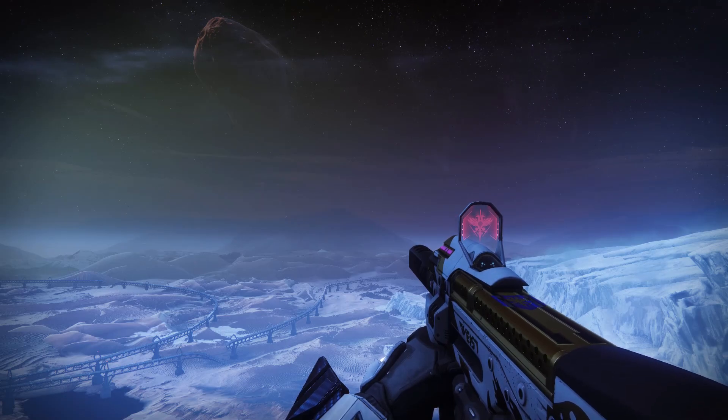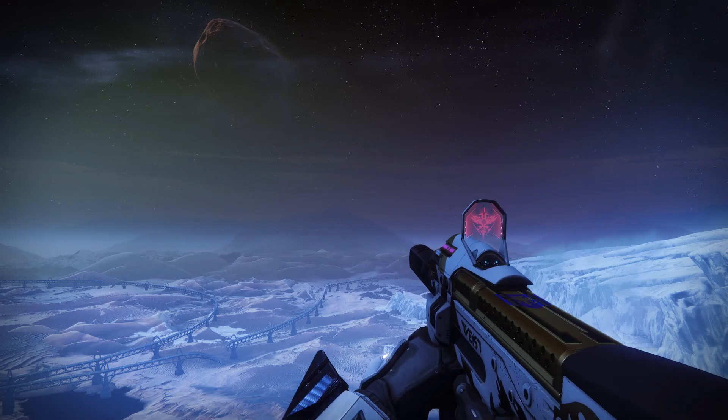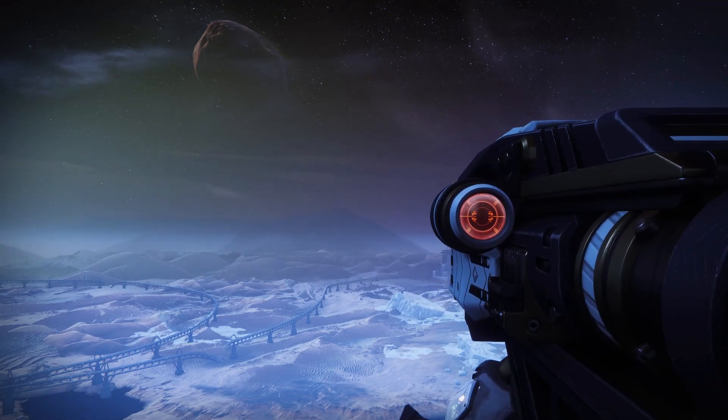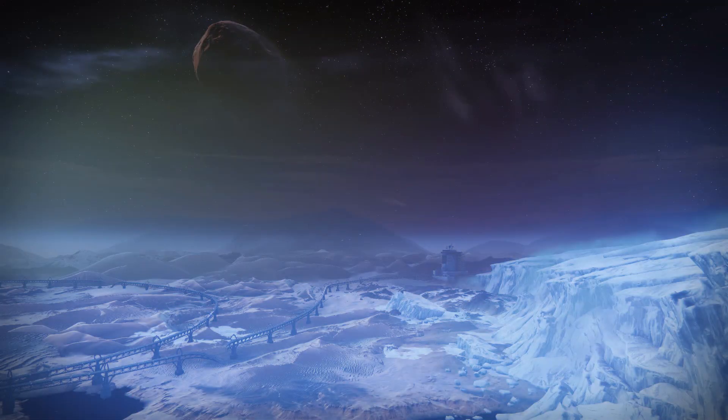Line up the shot you want to take, then swap your weapons. You may notice that for a short period there was no weapon on the screen during the swap animation. The timing takes some practice, but if you hit the screenshot button during this part of the animation, it will give you a screenshot that is clear of any clutter.